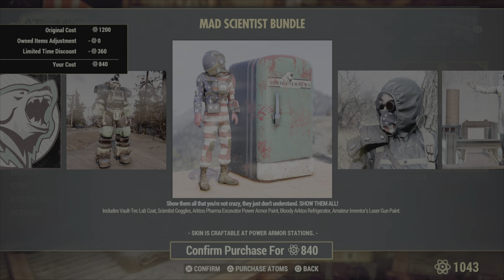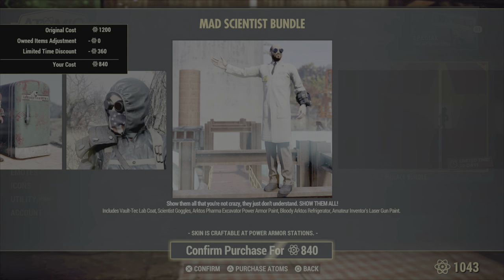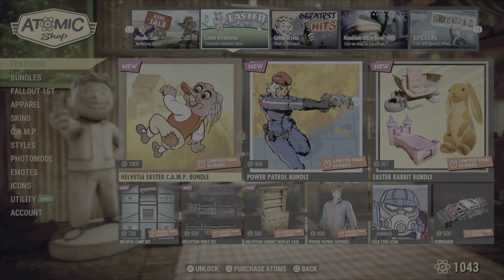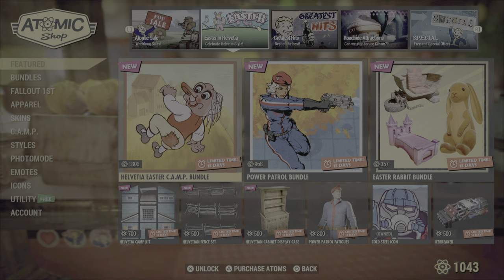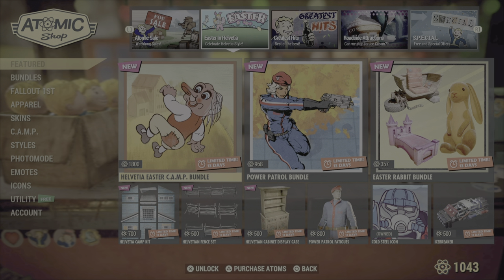I personally do like the refrigerator — it would be great for a dungeon-themed camp, that's what it reminds me of. Everything from last week is still up for grabs if you haven't gotten it yet, which I haven't, so I need to go and get mine. I've got to remember to do that before they go away.